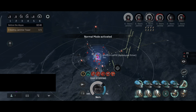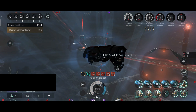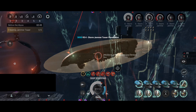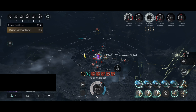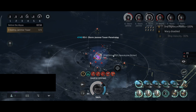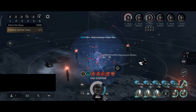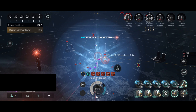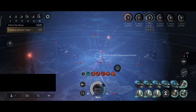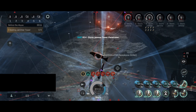The tactic remains the same: shoot the towers until 50% hull, and then when all of them are at 50% hull, shoot them all down very quickly. Because you don't want to get shot by 80 Sleepers — that's definitely not comfortable.